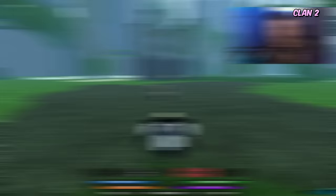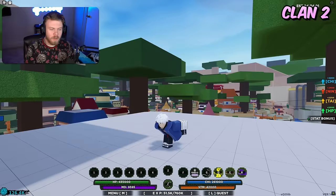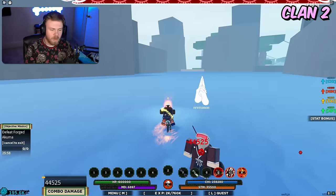Starting off with Clan 2 bloodlines is Jinshiki. The strengths are just that it has a really good counter, but the weakness is that the counter is the only good ability and it does get canceled sometimes. Next is Cobra — the strength is that Cobra just has a really really good mode, but the weakness is that the actual abilities of Cobra are really not that great.